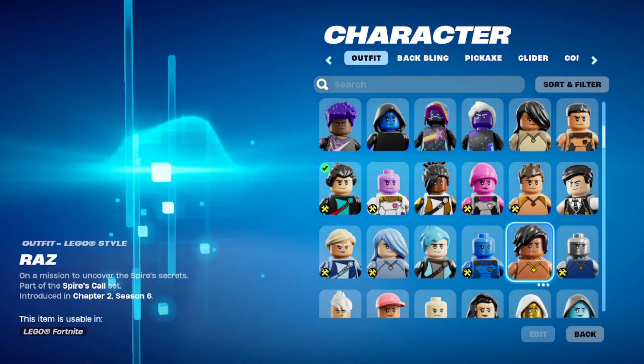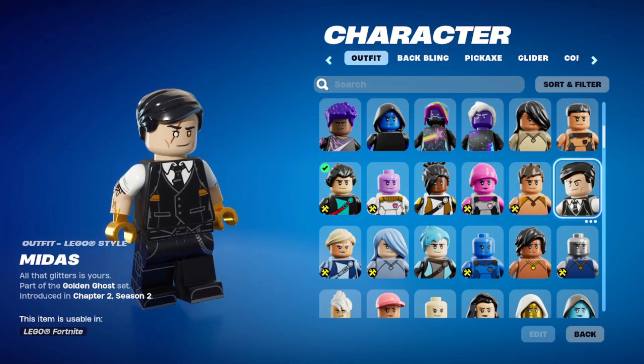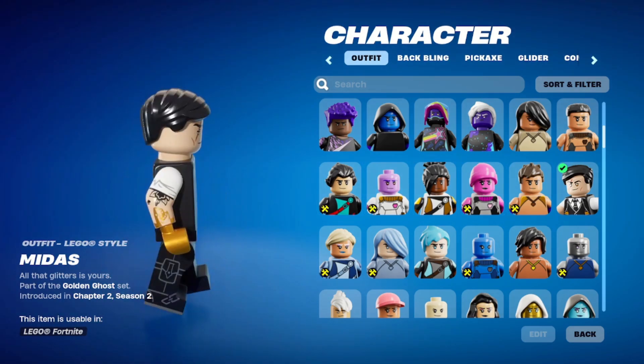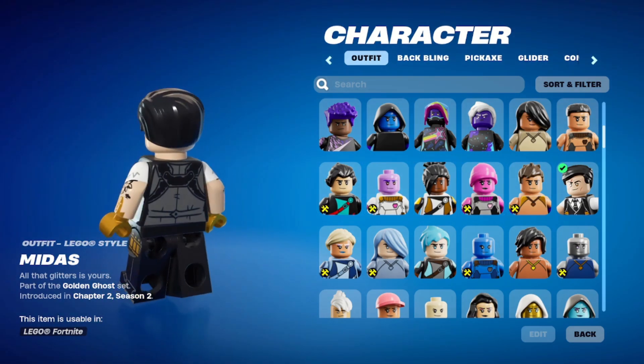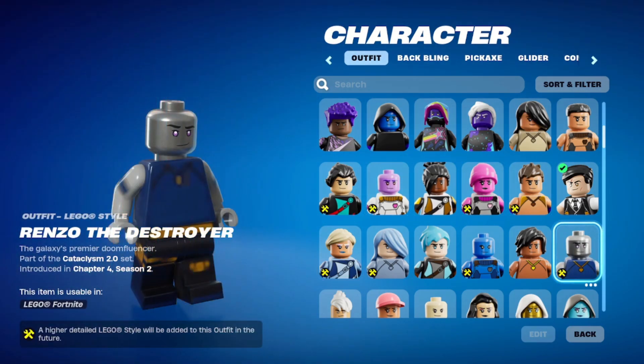I think Raz has to do the same thing — they look very simple. Midas looks awesome though! Look at his hands — they're all gold. He's got his gold tattoos. He looks good. I saw him in the trailer and in the Big Bang experience.